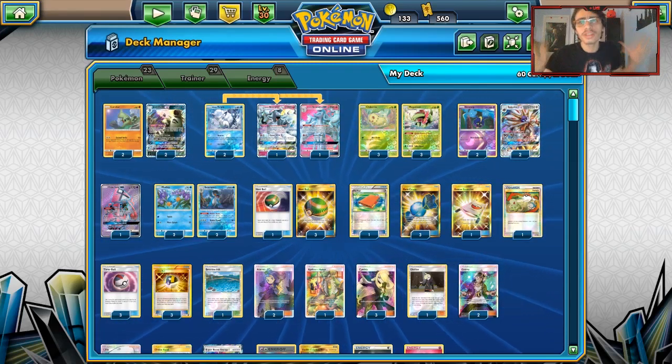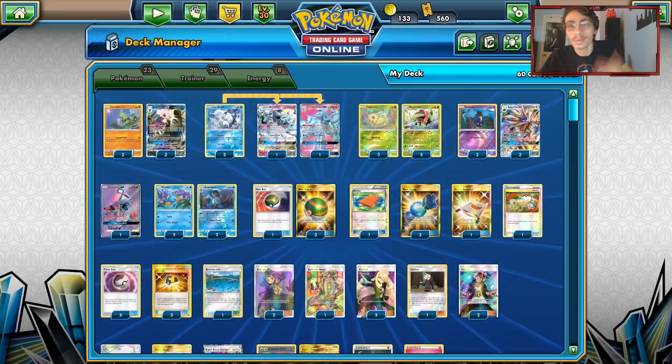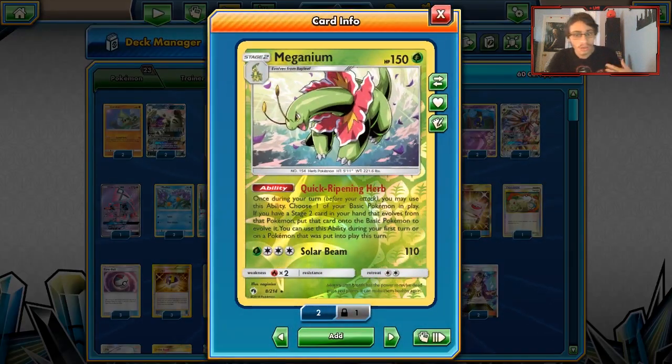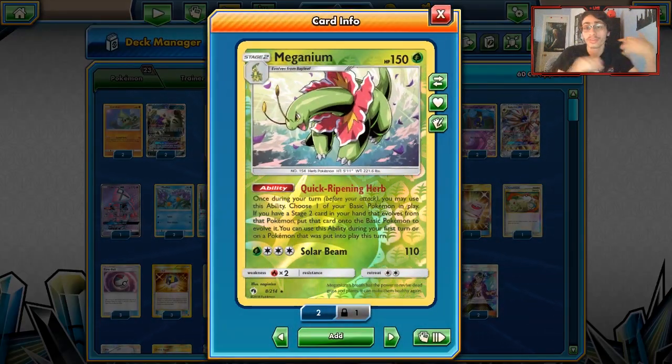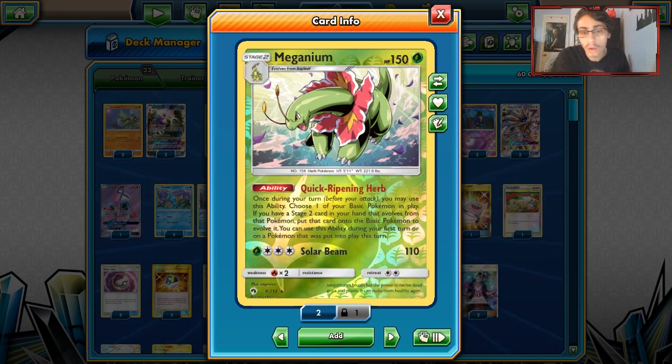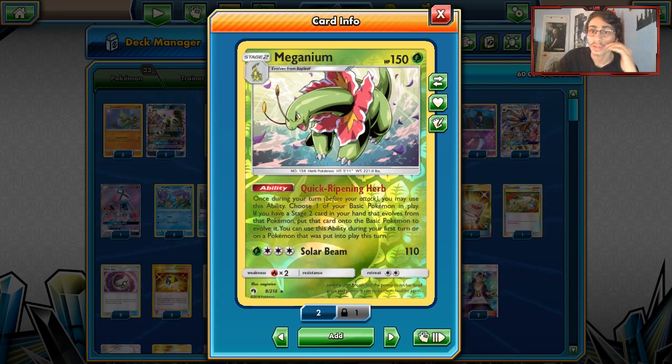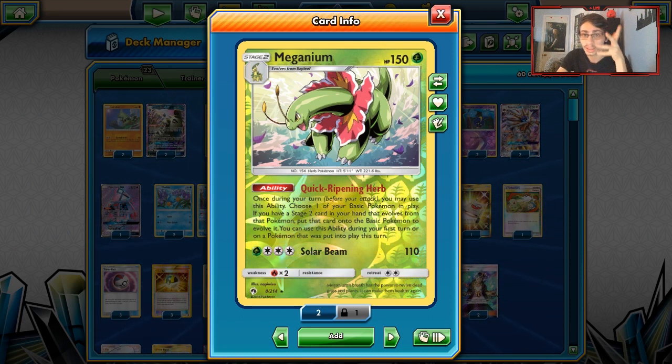Welcome back to a brand new PDC Geo video. Today we're going back into Standard again, and we're looking at a Meganium deck. There have been a lot of new Meganium decks popping up recently. There was one just at Regionals this past weekend — a Meganium deck that used Kingdra GX and Porygon-Z.